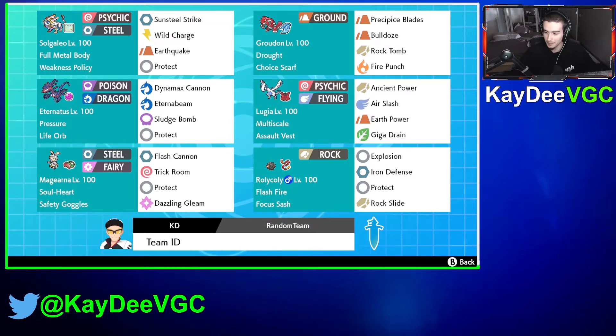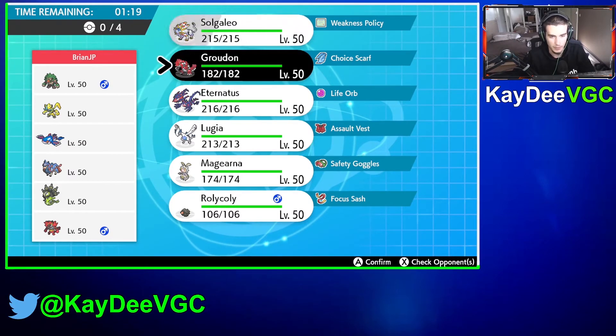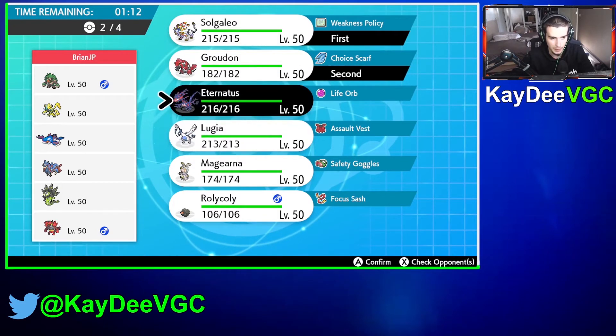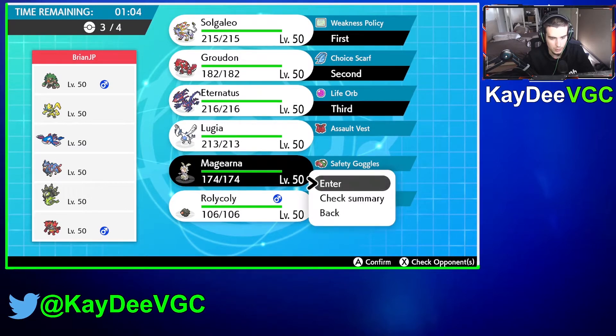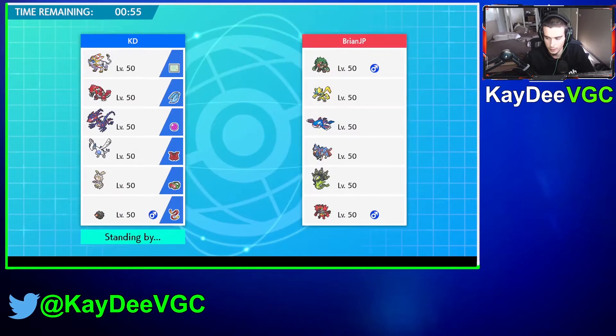Okay, here we go. We're going to face Brine JP here, running Zero. Let's go with Solgaleo plus Groudon here, and then we can have a turn on this for Rillaboom and for Zygarde. We can have Magearna in the back so we can switch in and counter Zygarde quite effectively. Let's try some of the gear now.